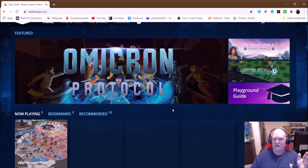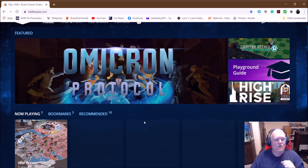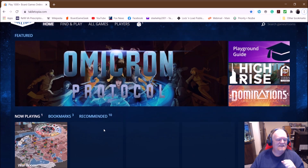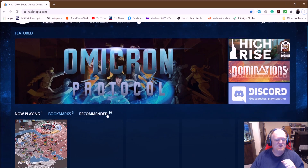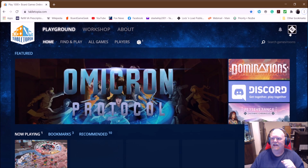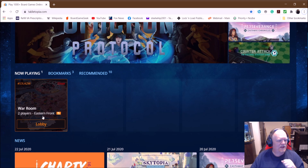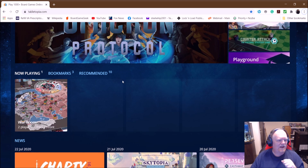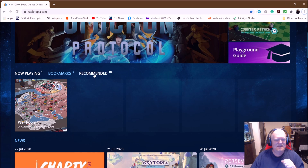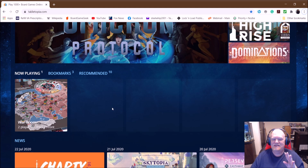If you want to increase to a premium membership, you can do that through Steam or through the website itself, and that gives you access to many more games that you can play at any one time. Right now I'm on the Lock and Load account. We've got a copy of War Room, two players, Eastern Front, playing that right now. And we have access to upwards of five or six other games — you can have multiple games that you're playing at the same time.